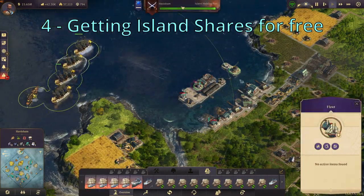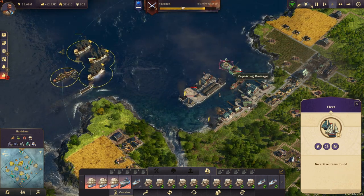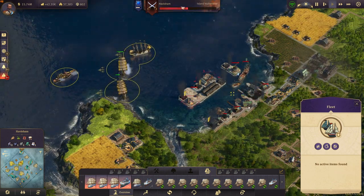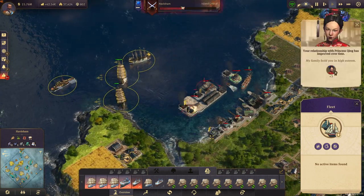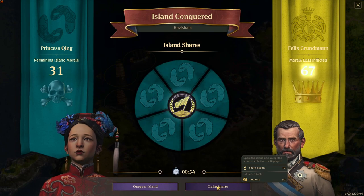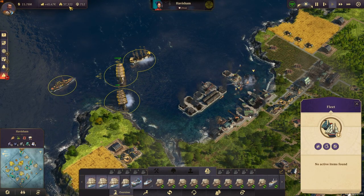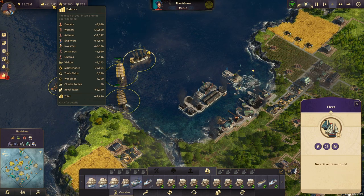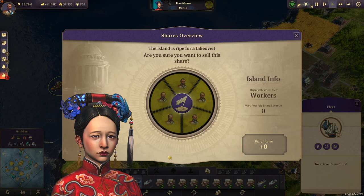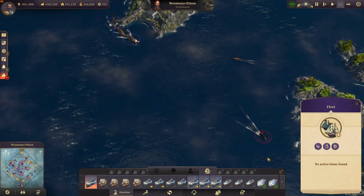An even better way to manage the shares is to just build a little bit of a war fleet, then go to their harbor and destroy it, essentially capitulating the island. When they capitulate, you can either conquer the island or claim the shares, and when you claim the shares you get all of them for free — you only have to spend some insurance — and that will give you all the share income of that island. I would again just wait for the NPC to buy the shares back, because that will give you a lot of money. Alternatively, you can sell those shares to the queen since you got them for free anyway, and that will also give you a nice amount of money.